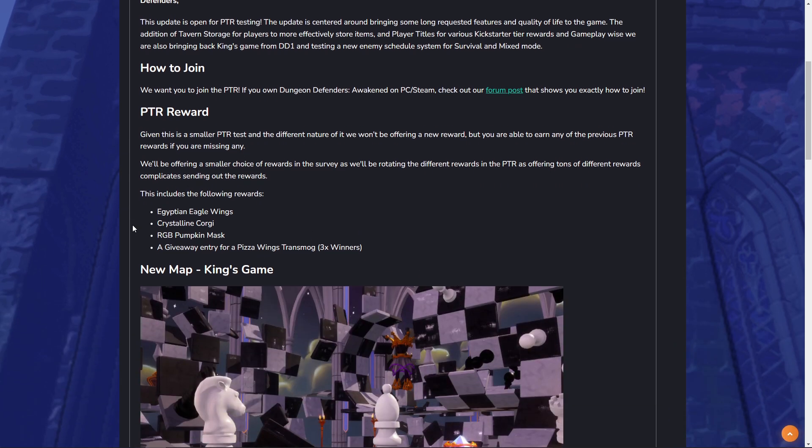This particular PTR doesn't have a new reward, but you can earn a reward if you have missed any of the previous ones. By playing the PTR and completing the survey attached to it, you will unlock one of the following awards, whichever one you choose: the Egyptian Eagle Wings, a Crystalline Corgi, an RGB Pumpkin Mask, or you can enter a giveaway for the Pizza Wings Transmon, with three winners pulled on that one.